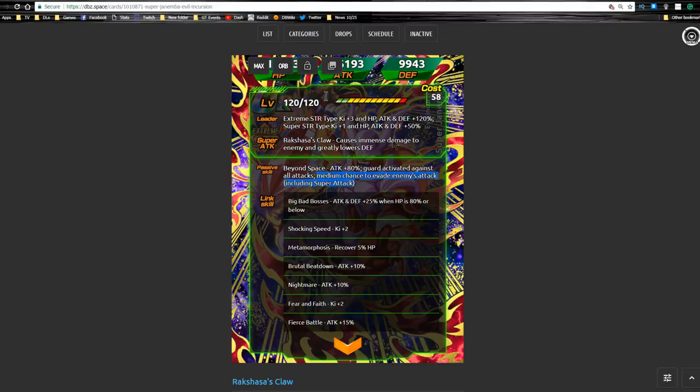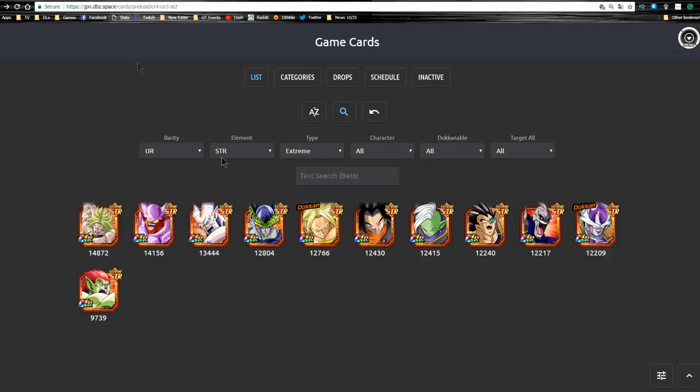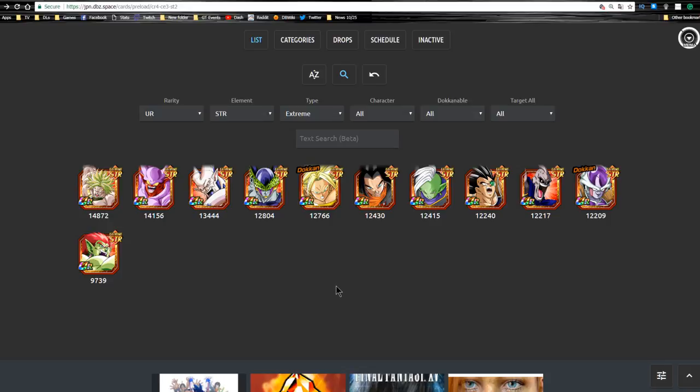Let's talk about some of the cards. There is a very limited selection of extreme strength units in game. It's such a small pool — at least for TURs it expands when you include SRs, but Bandai has not given them any love. So let's jump into the actual team building.